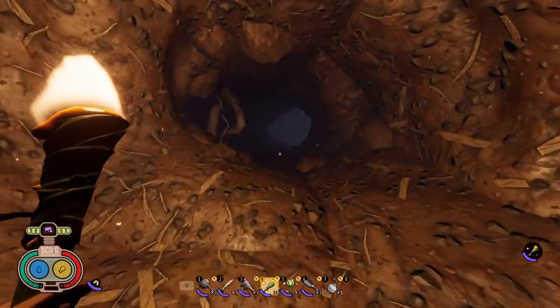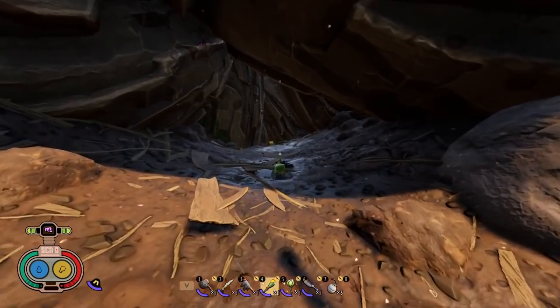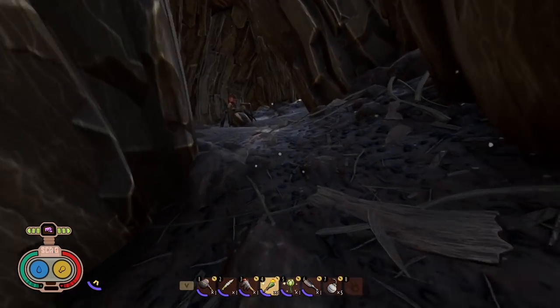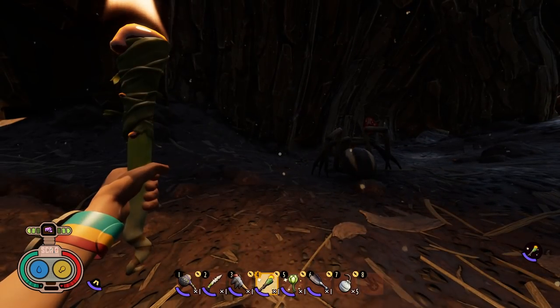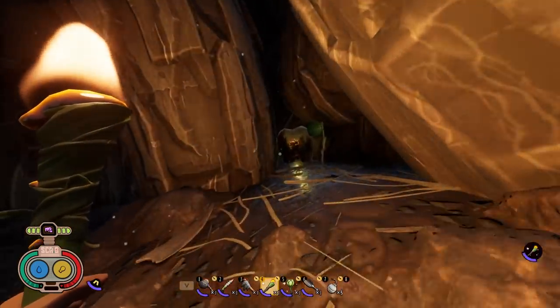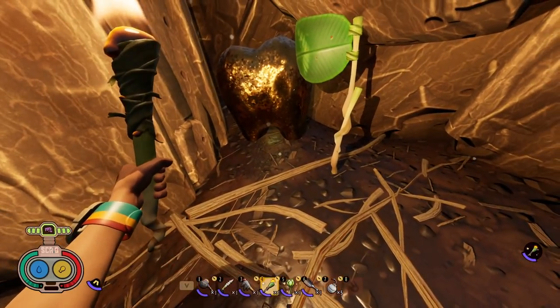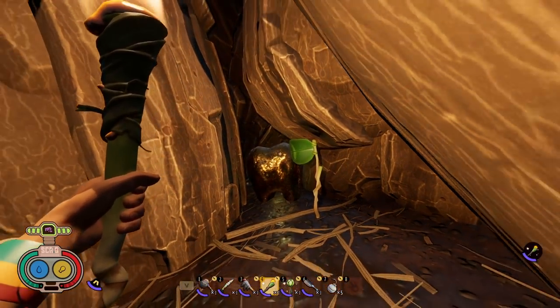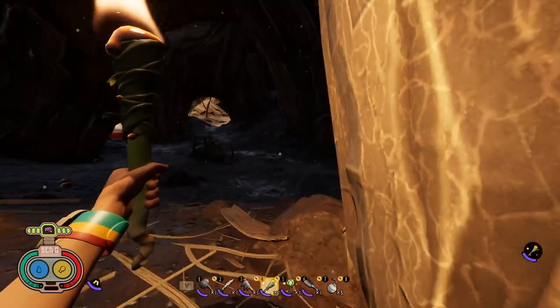Now let's head outside and look at the others around the oak tree. First we're going to go inside the area where the wolf spiders spawn. Two wolf spiders can spawn under here; right now there's only one. This mega milk molar was behind a rock that you have to destroy — just drop the brat burst or splat burst right next to it, back up so you don't take damage, and it'll disappear to reveal the mega milk molar.